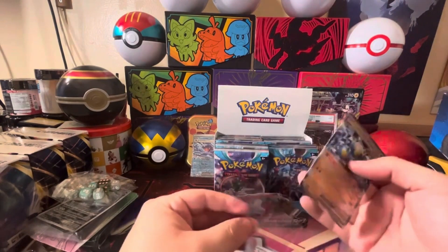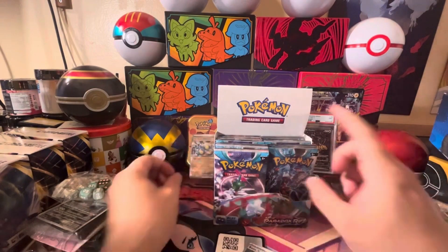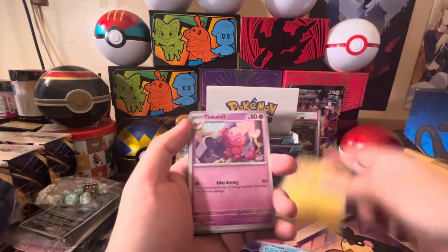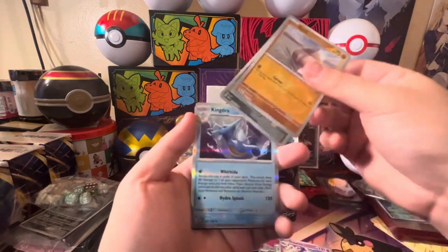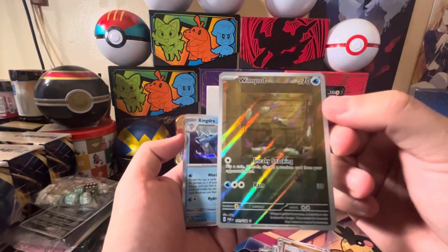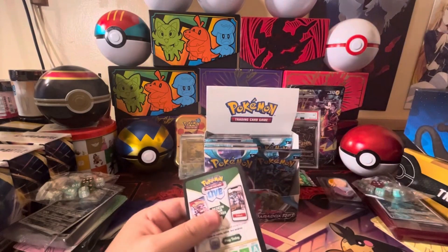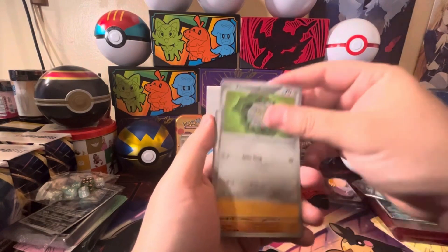We got 36 packs for the booster box. Wimpod, Tinkatuff, Oinkologne, Snorlax doll, Tinkatink — oh, I almost went over the full art Wimpod, looking good! And then oh, Kingambit holo — I am excited, a lot of these cards look really nice, a lot of the full arts in here.